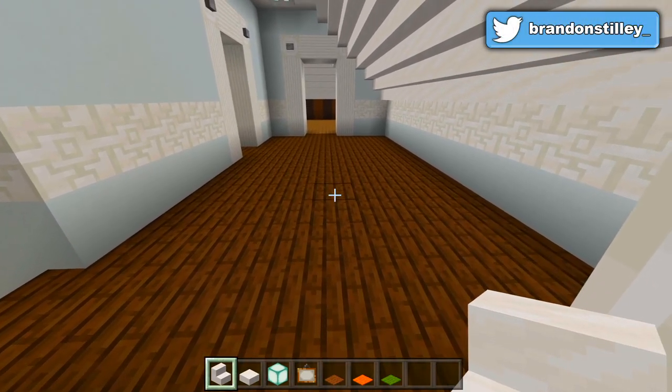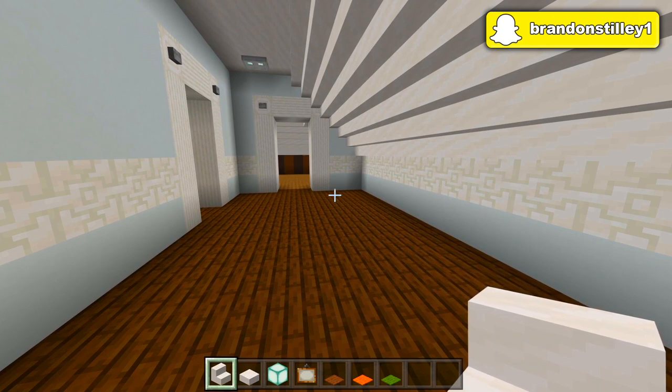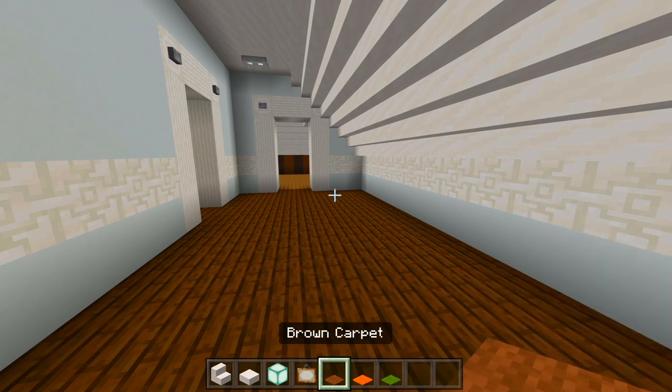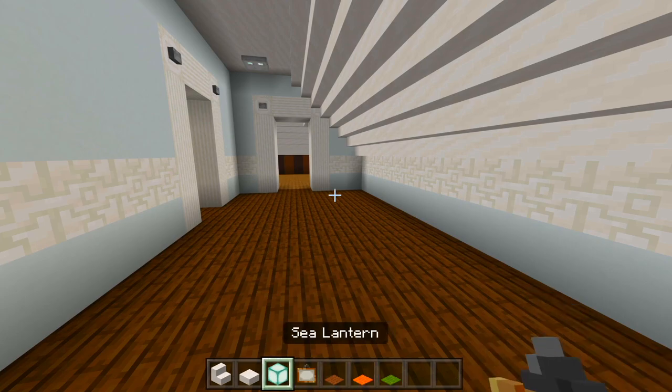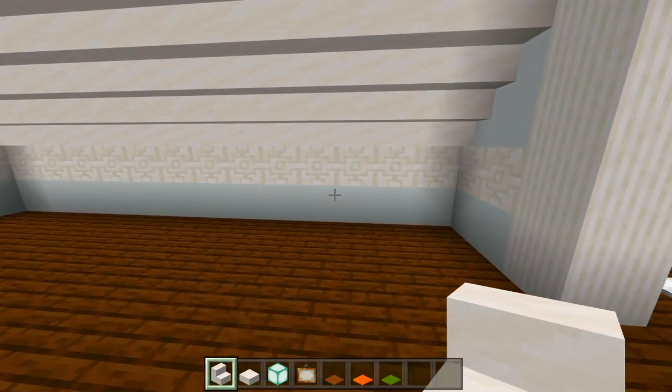I'm just going to go ahead and decorate this hallway. Make sure to grab some smooth quartz stairs and smooth quartz slabs, sea lanterns, paintings, and then maybe some brown carpet, orange carpet, and green carpet, or whichever colors you want. I'm going to start with the smooth quartz stairs and slabs and just have a couple tables over on this wall.